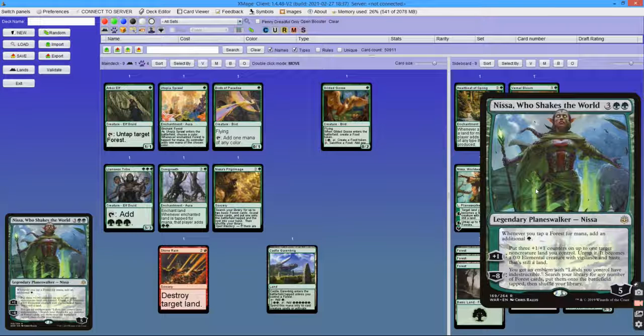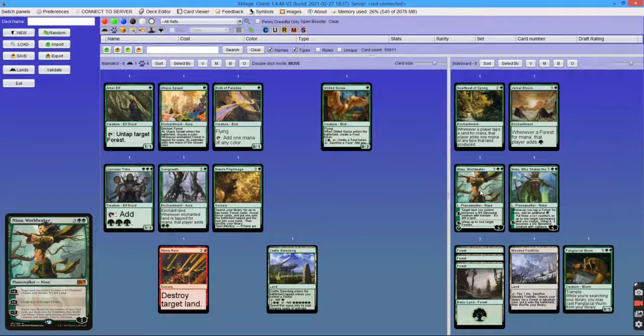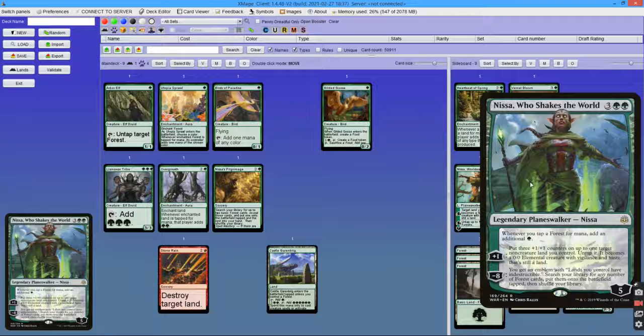Next, what happens if you cast either of them and tap out? Nissa Who Shakes the World will untap a land and turn it into a 3/3 creature that can block and even attack the same turn. She will also be at 6 loyalty, so she can protect herself. While if you tap out for Nissa Worldwaker, you turn one of your tapped lands into a 4/4 creature and she will only have 4 loyalty. As you can see, Nissa Who Shakes the World is a stronger card.